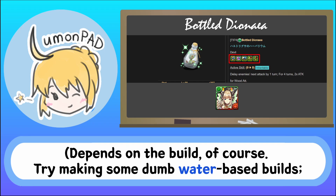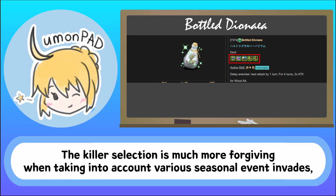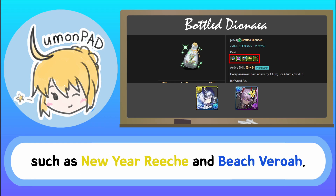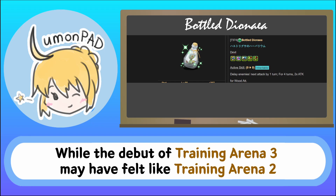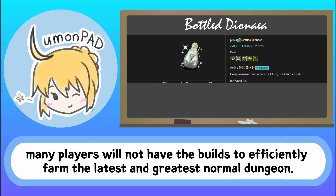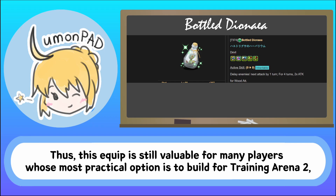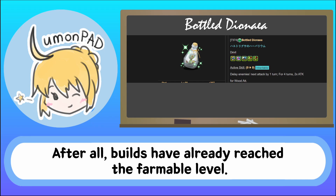Depends on the build, of course. The killer selection is also much more forgiving when taking into account various seasonal event invades, such as New Year Reach and Beach Varroa. While the debut of Training Arena 3 may have felt like Training Arena 2 was pushed into obsolescence, many players will not have the builds to efficiently farm the latest normal dungeon. Thus, this equip is still valuable for many players whose most practical option is to build for Training Arena 2, which is becoming increasingly more accessible by the day. After all, builds have already reached the farmable level.